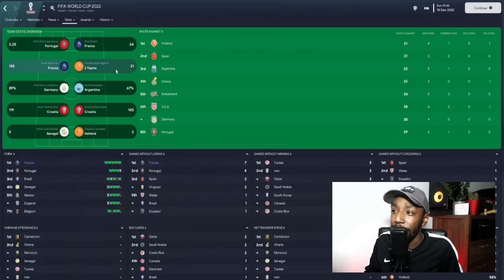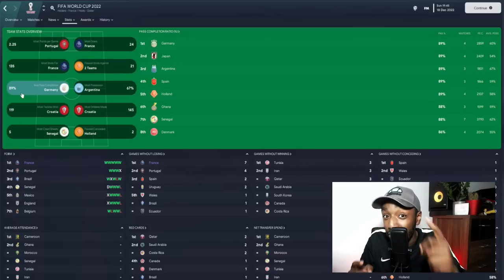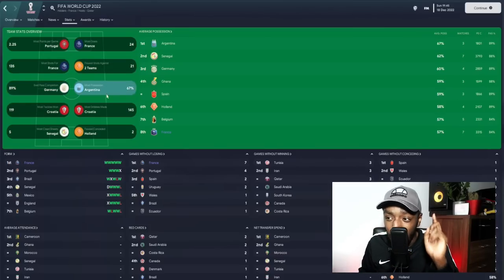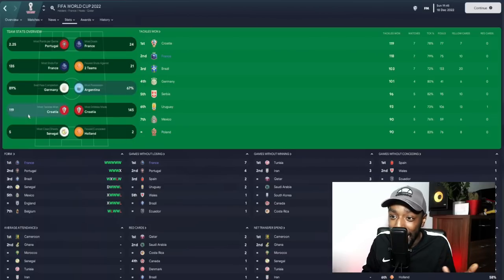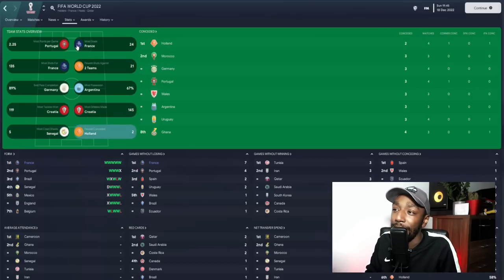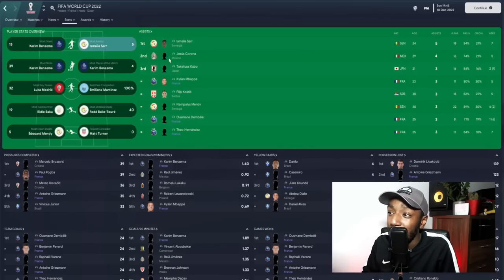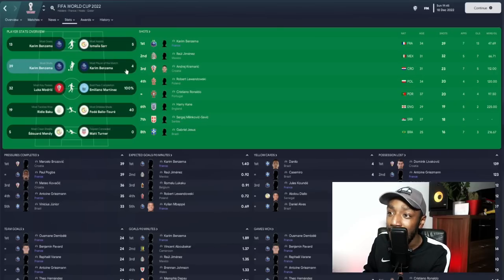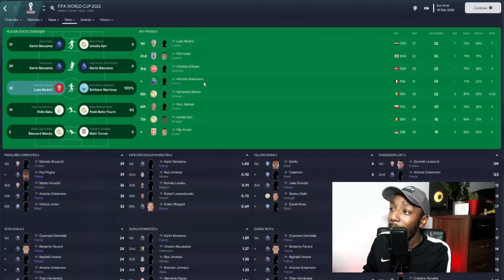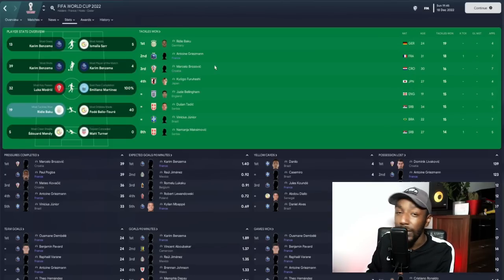France had the most shots. Defensively, we have some work to do — shots against not in the top eight, so in transition maybe counter-press is the better option. Average possession we are eighth. Most tackles — first. Most dribbles made — third. Most clean sheets — joint second. For goals conceded, not in the top eight. Player records: Benzema with 13 goals. Mbappé and Dembélé both with three assists — both wingers on the list.